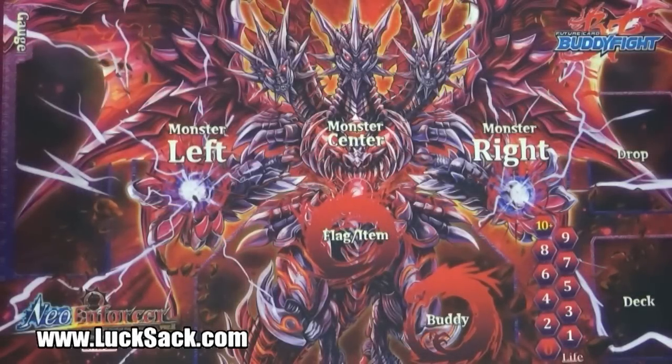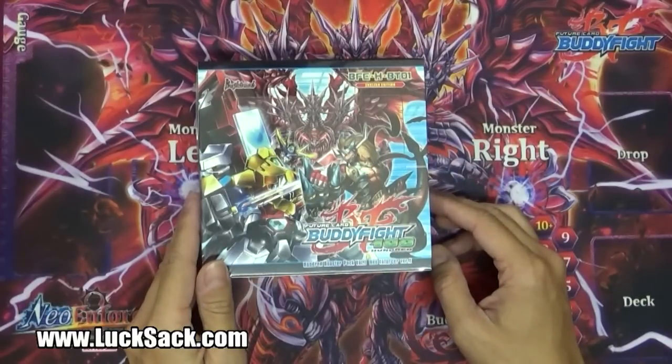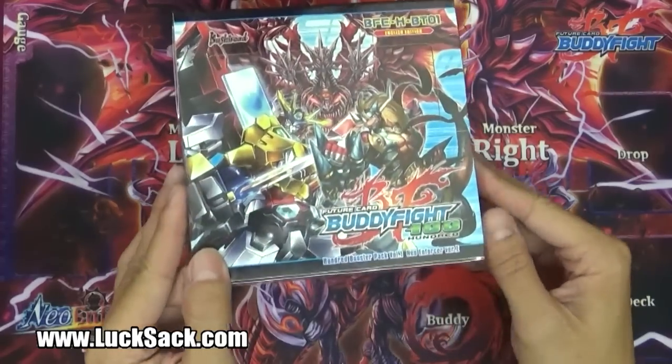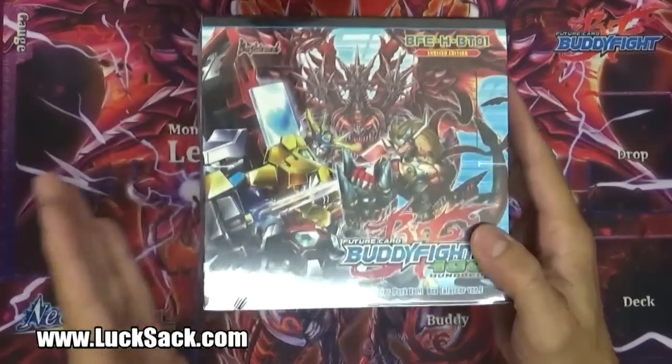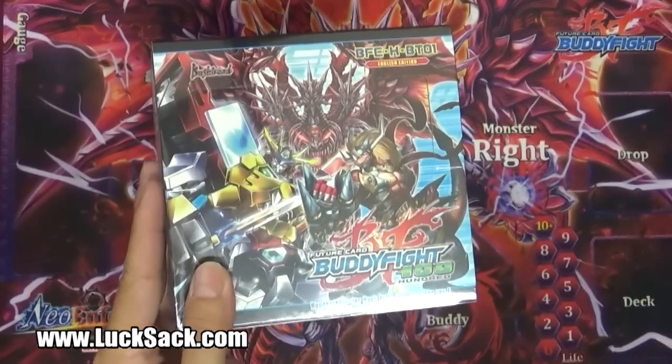Hey out there Luxac fans, this is The Cape from Luxac.com bringing you today, if you haven't noticed by the mat, a box opening of the new Buddyfight 100 BFE-HBT01 Neo Enforcer that is being released today. This is the long-anticipated box that's going to be including the Hero World, which we've long waited for.